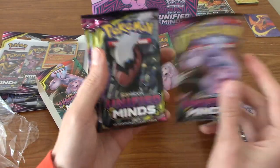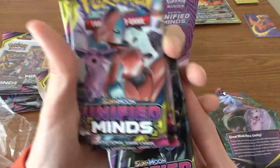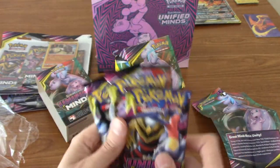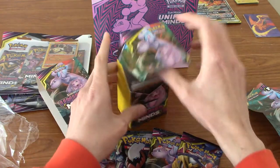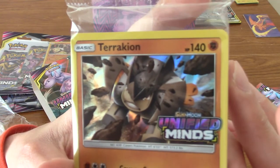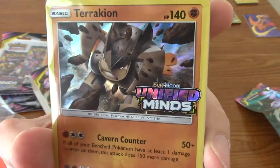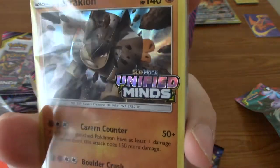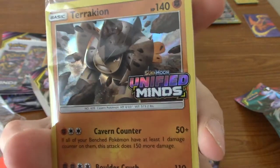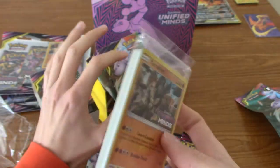So these are the packs: we've got Mewtwo and Mew, Darkrai and Umbreon, Deoxys and Espeon, and Giratina and Garchomp. Very nice. I believe our promo card is on the front here — it is! Terrakion! Okay, I quite like Terrakion; he's my favourite of the three Swords of Justice trio. And there we are — that is the really cool stamp. I don't know what the other three promos were.